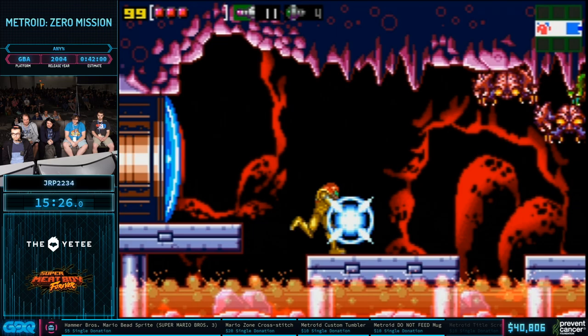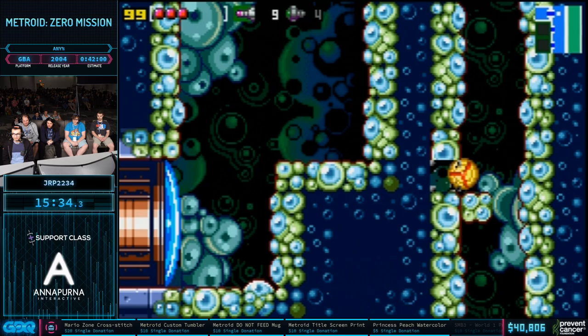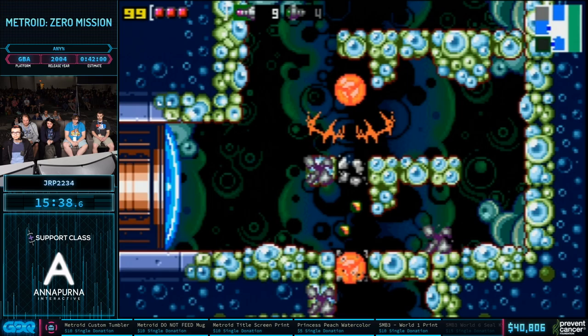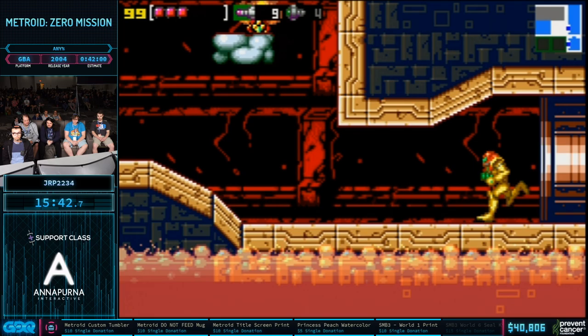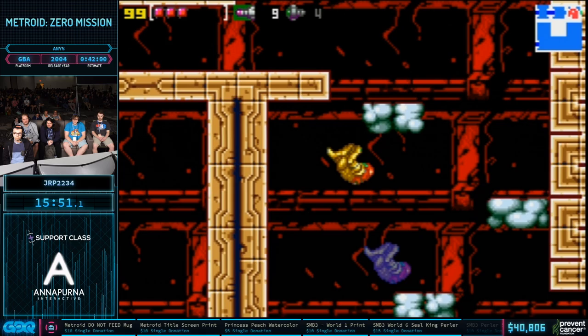Jumping is pretty important in video games in general — it saves a handful of frames every single time. He'd only make it about two thirds of the way up to that platform without High Jump, but with it he can go straight up. High Jump without Space Jump, or Space Jump without High Jump, feels like Samus has weights attached — not a fun time. Now he's making his way over to the other boss, Kraid.